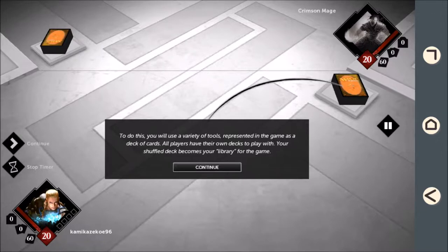To do this, you will use a variety of tools, represented in the game as a deck of shuffled cards. All players have their own decks to play with. We call this your library.